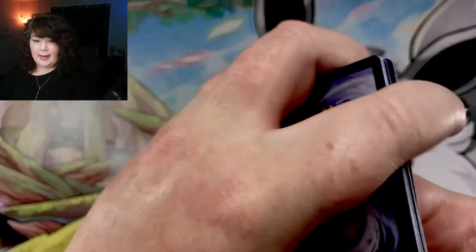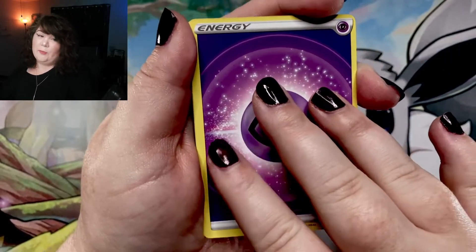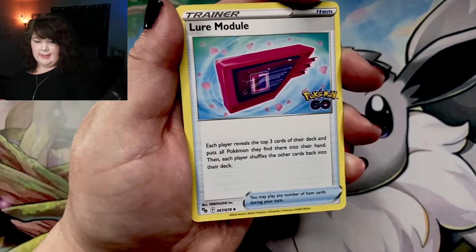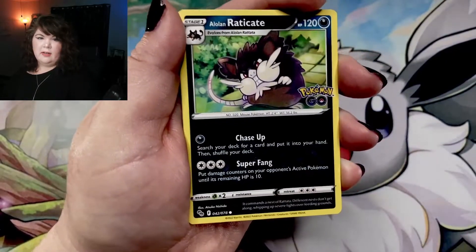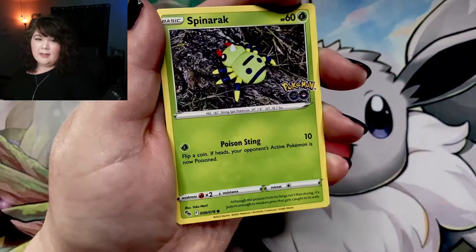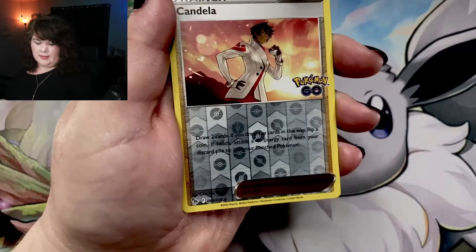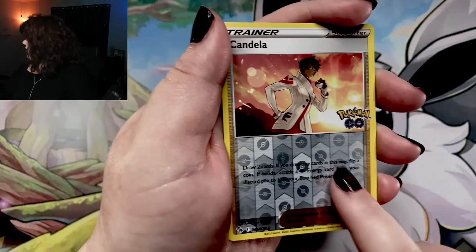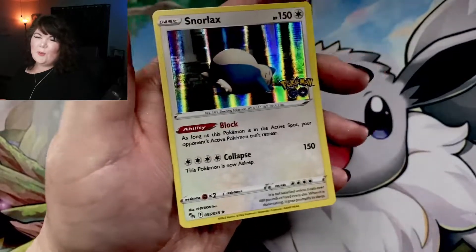All right, this is my last pack. Are we gonna get a Radiant? Before the end of this video, we'll find out. We have Psychic Energy. Unfezant. Lure Module. Pupitar. Alolan Raticate. Larvitar. Alolan Rattata. Spinarak. Squirtle. But we do have all of the trainers now — we got all of them in the video. And my last pull is... Yes — Snorlax.